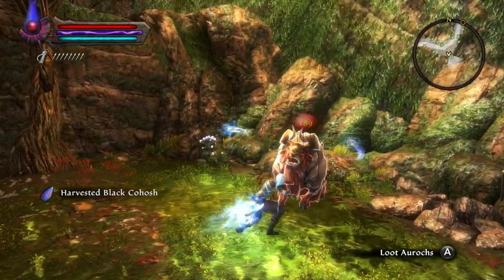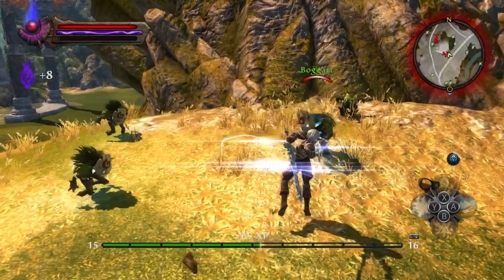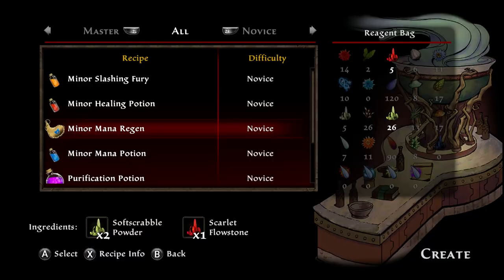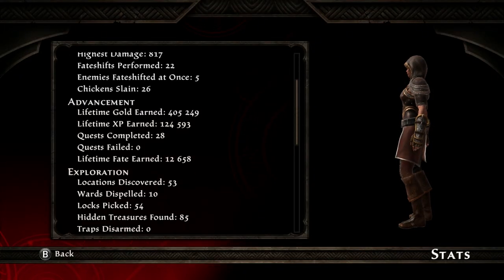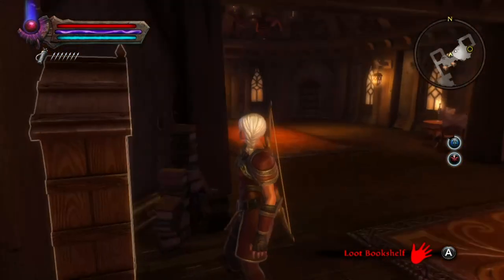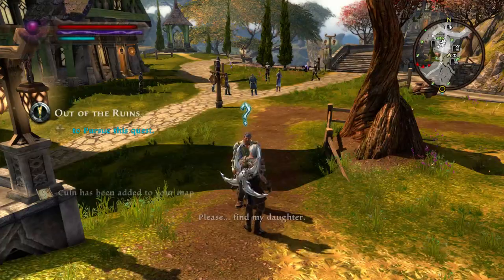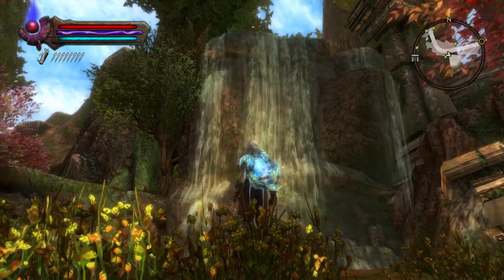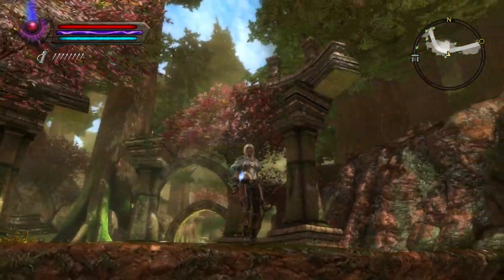Kingdoms of Amalur: Reckoning is an action RPG originally released in 2012 — the same year as Dragon's Dogma, which was also an excellent RPG. The development crew of this game actually consisted of some people that worked on Elder Scrolls: Oblivion, and that explains so many things. In the beginning of the game when I started looting corpses I saw lockpicks, and you can also find books that you can read or take — very Elder Scrolls. The lead designer of Elder Scrolls: Oblivion worked on this game, which explains why it feels so Elder Scrolls-y. They did not save any money on the music budget either — it reminds me of World of Warcraft music.